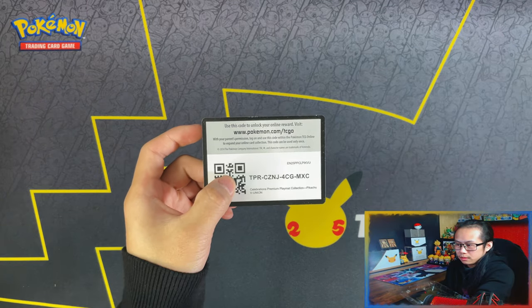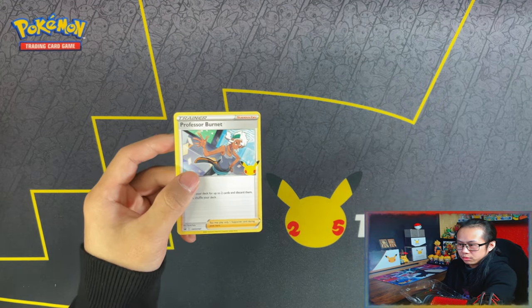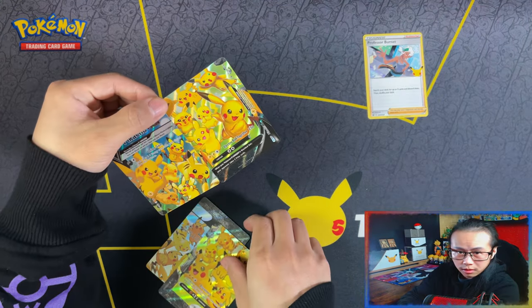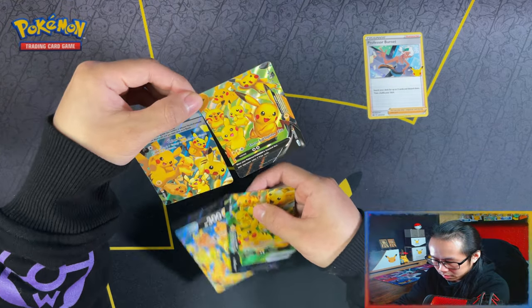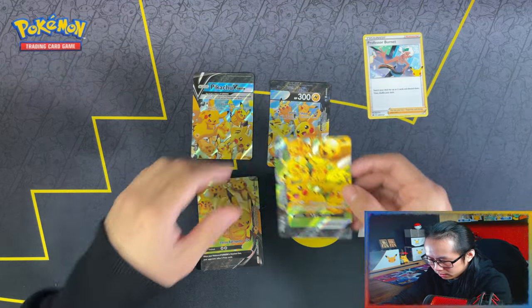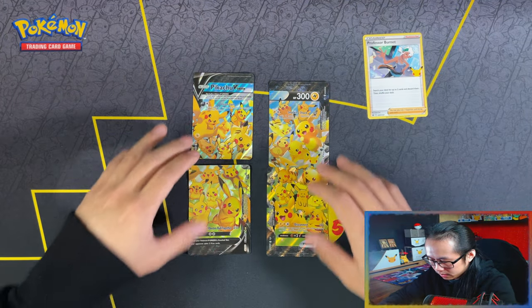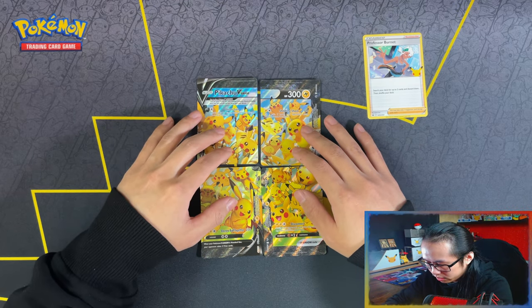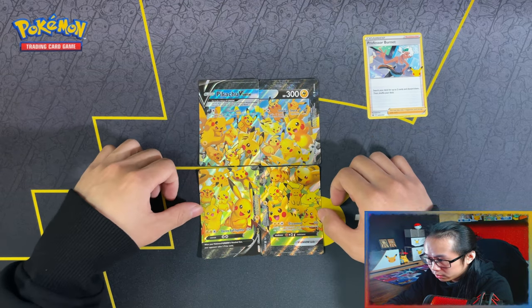Here's your code card - Professor Burnet, Celebrations version. Getting the four pieces out of the plastic insert is probably the toughest part. And here is what they look like. I'll show you a better view with the Jumbo card, but that's what happens when you put them all together.